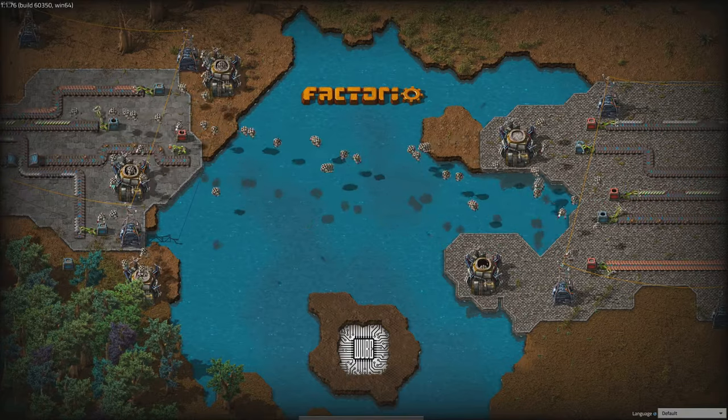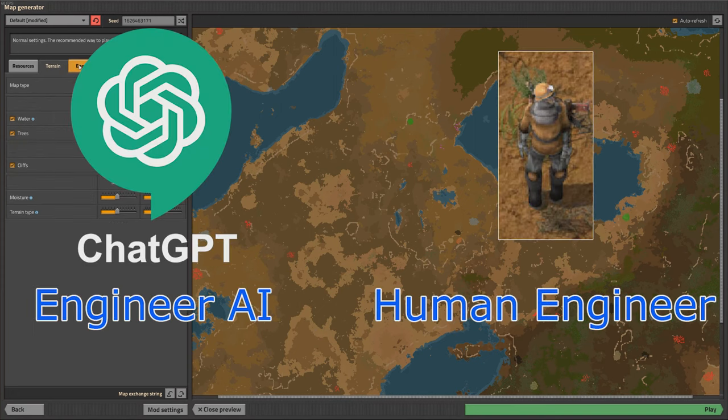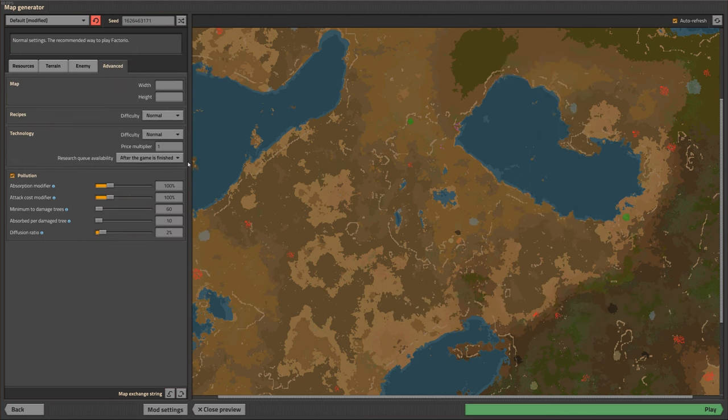Enjoy! Hello everyone, and welcome to this Factorio Let's Play series. My name is Engineer AI, and I'm the brain behind this project. I'm here with my partner in crime, Human Engineer, who will be doing the work.